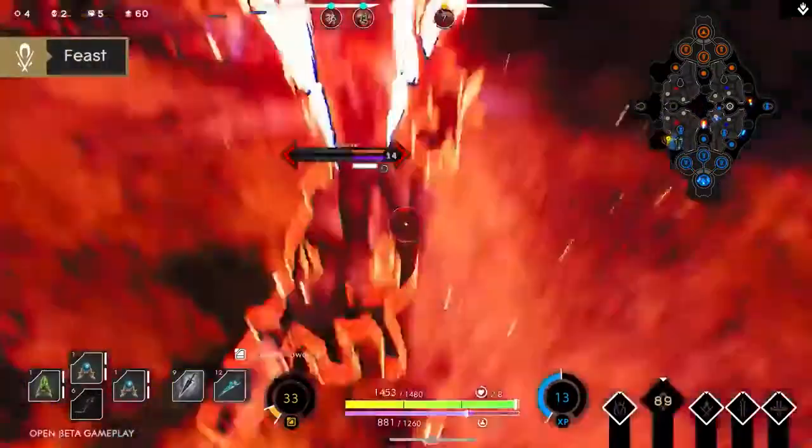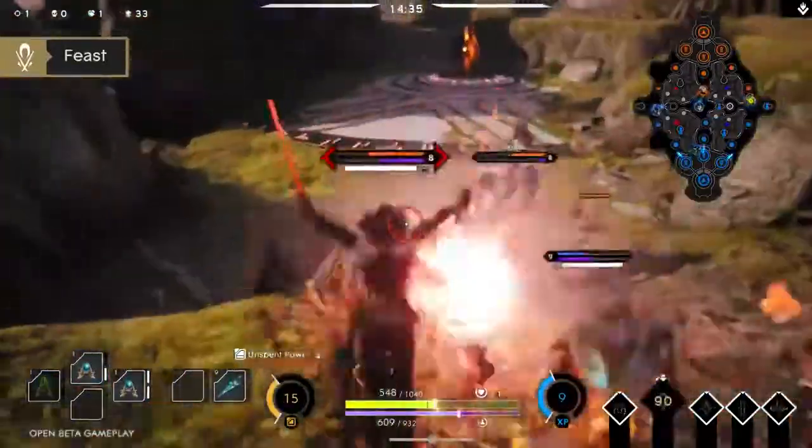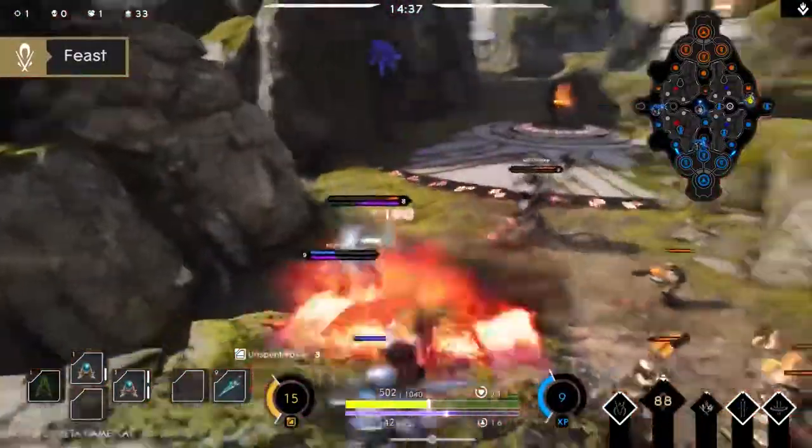And finally, your ultimate is Beast. The Countess will leap to a target enemy, briefly stunning them and dealing a massive burst of damage.